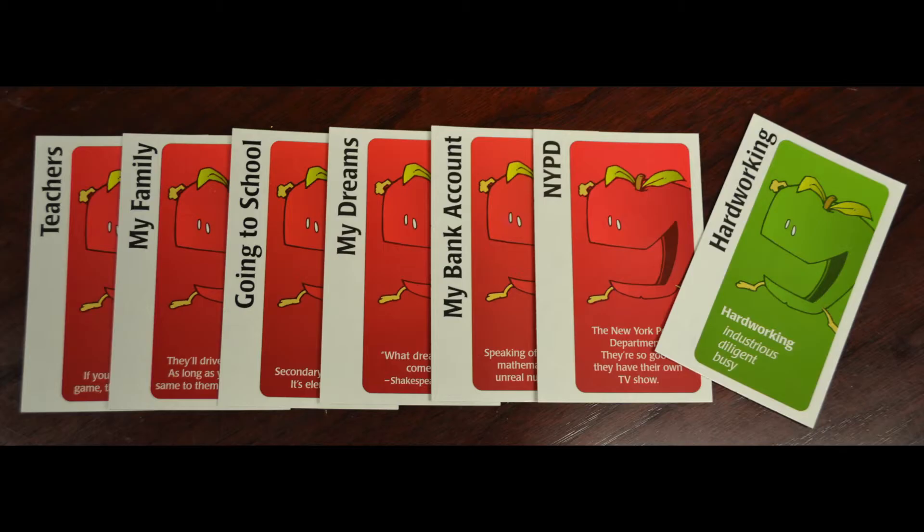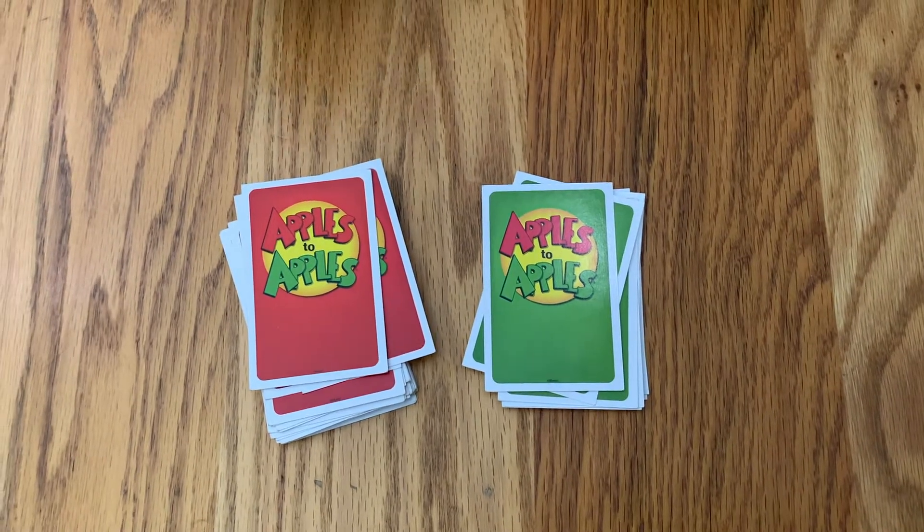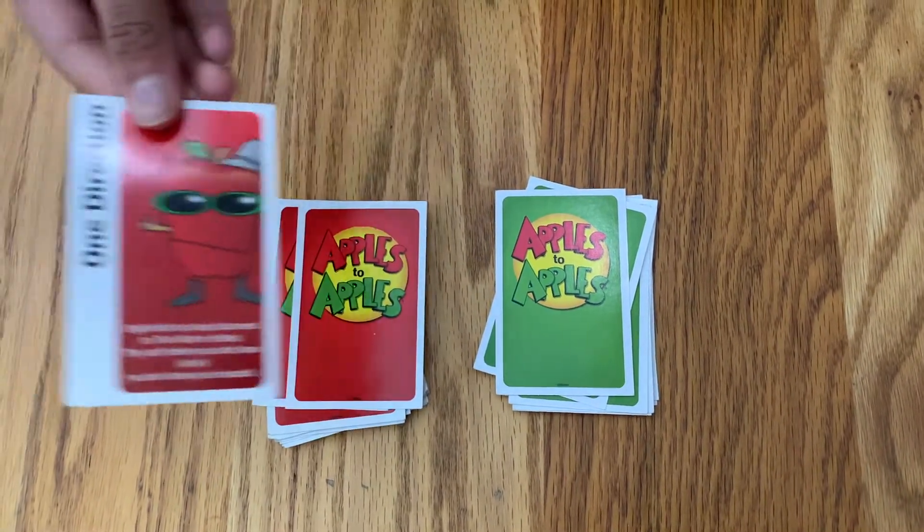Apples to Apples comes with red cards and green cards. The red cards have the name of a person, place, thing, or event, while the green cards have an adjective.